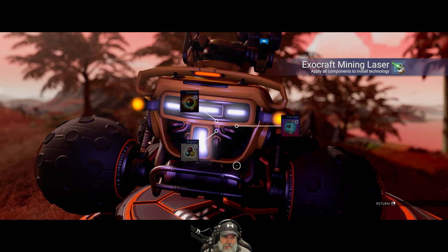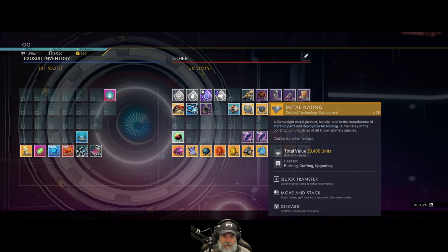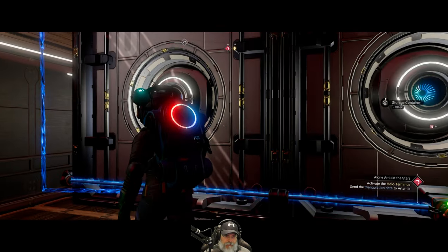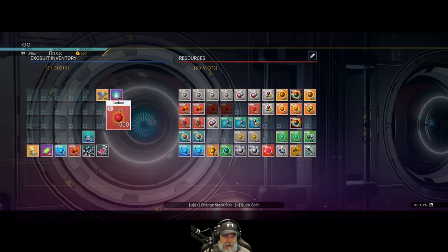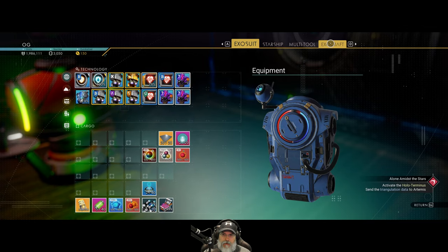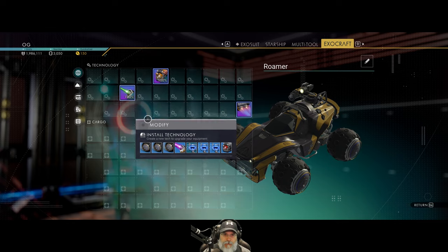We need magnetized ferrite, chromatic metal, and two life support gels to install the mining laser. Let me grab carbon, magnetized ferrite, and chromatic from storage, make two life support gels, and now we have a supercharged mining laser on our roamer.